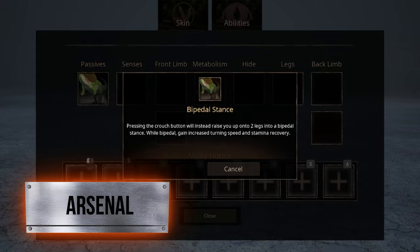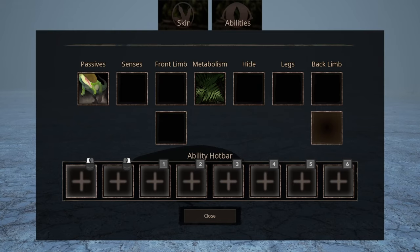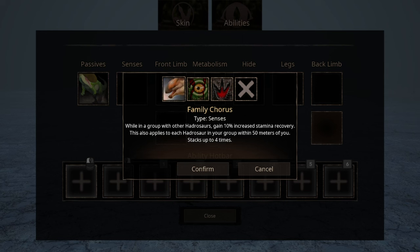In the first slot we have passive ability. The first ability is Bipedal Stance — basically you're able to stand on your hind legs and you also receive a few other buffs. For Sense abilities we have three options. The first option is Family Chorus. Basically, when you are in a group full of other Hadrosaurs, you will have increased stamina recovery.